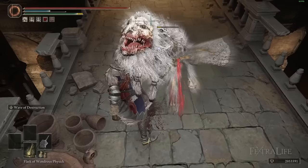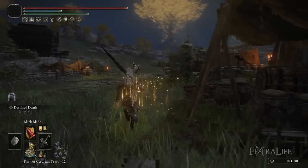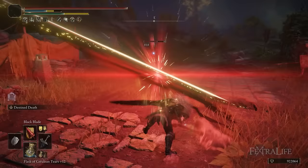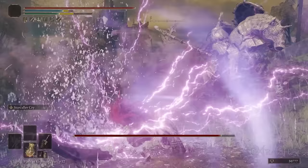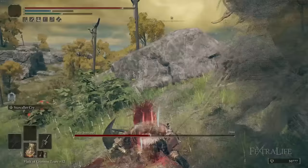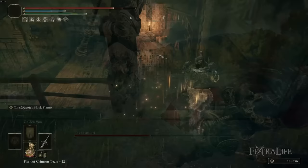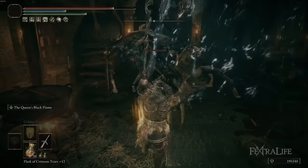Talking about playstyles available to this weapon type, the vast majority of people are just going to use a single colossal sword and its weapon skill. Because of the weight and the very high damage output, very few of them scale well with faith and intelligence, making a spellblade build less likely. Because they have such high strength requirements, you'd have to split stats between strength and intelligence or strength and faith. So most people are just going to two-hand one of these and go to town with R1 attacks, jump attacks, R2 attacks, and the weapon skill.